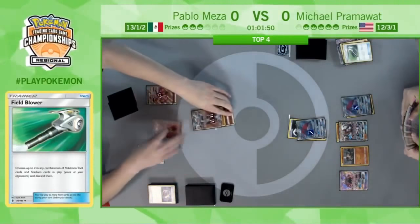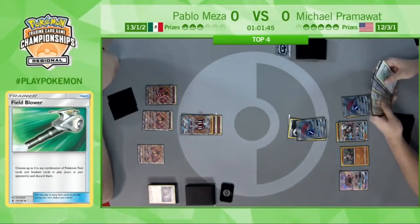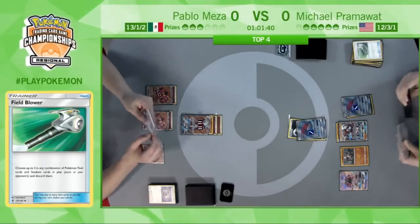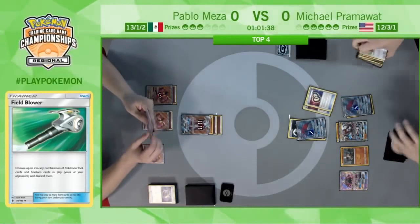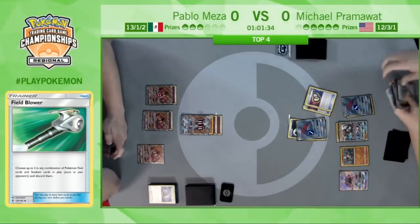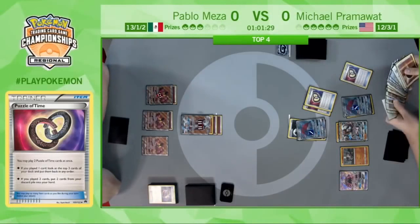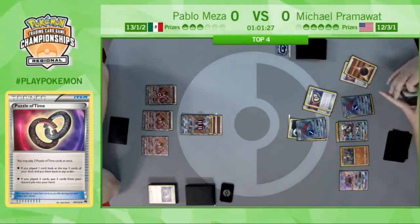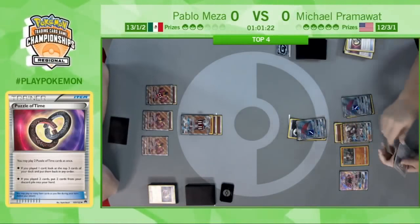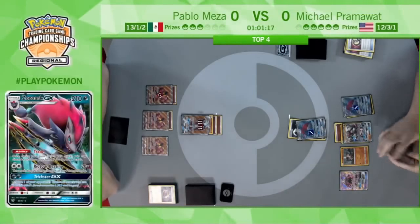We see the Bloodthirsty Eyes bringing up the Lycanroc — he will take a knockout, and that's going to knock two energy off of Pablo's board. Getting rid of the Choice Band, hitting that Bloodthirsty Eyes to get rid of this threatening attacker. He even has a double Puzzle of Time and grabs another puzzle — because he discarded it early on, it'll make the last puzzle left in his deck useful. He even gets an attachment on the Lycanroc to set up for a potential Dangerous Rogue in the future.